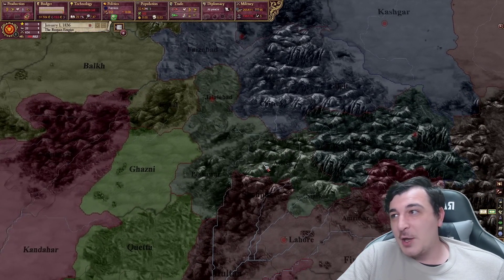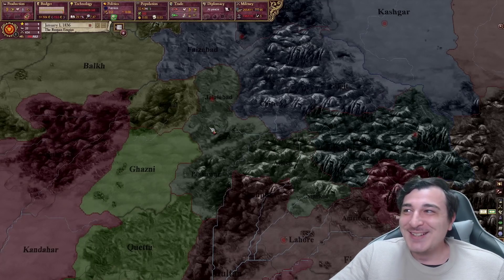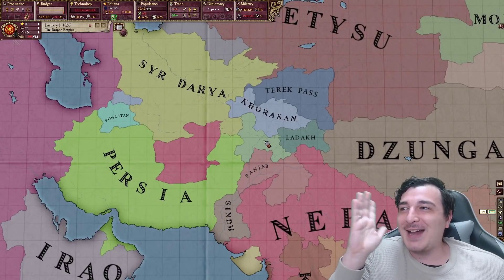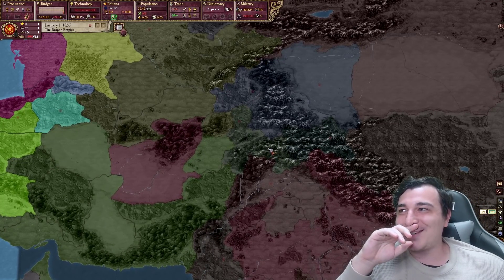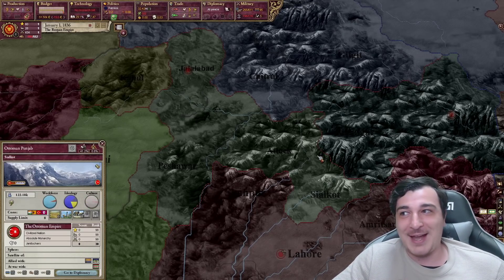I just noticed something — we have the Ottoman Empire in India! They have basically the Afghan and north Indian parts here. Are they even Turkic culture? They're 100% Turkish. I don't know how that happened.